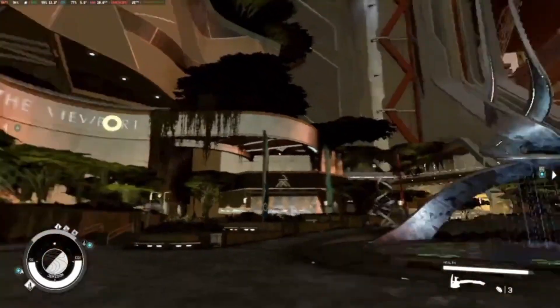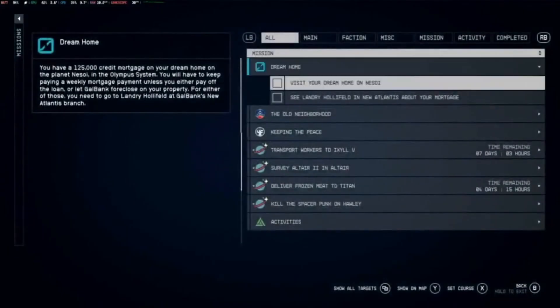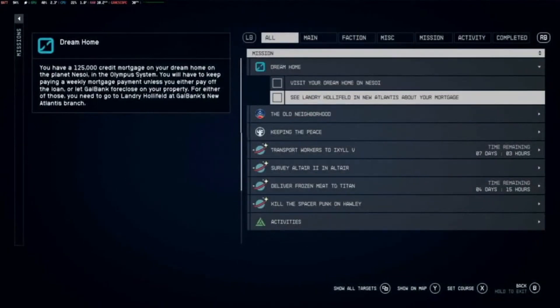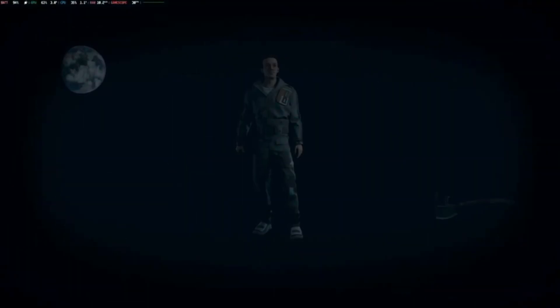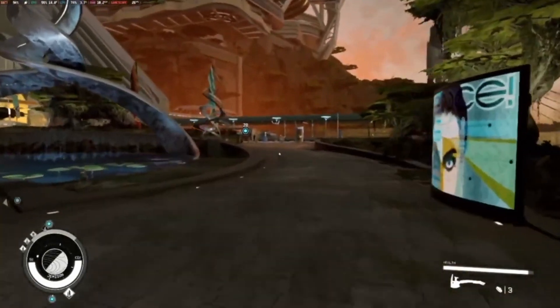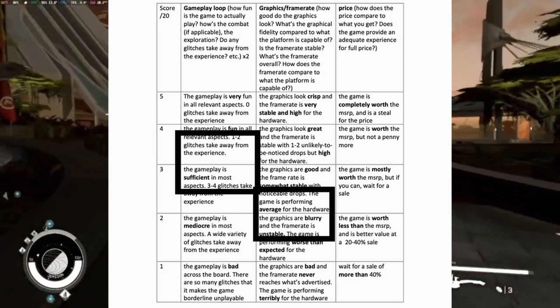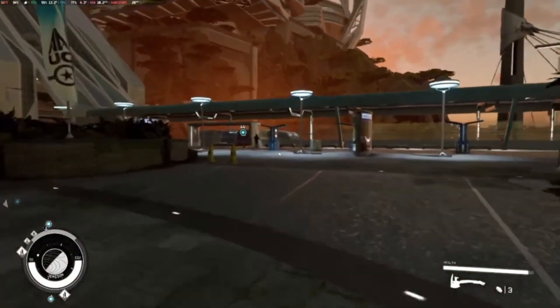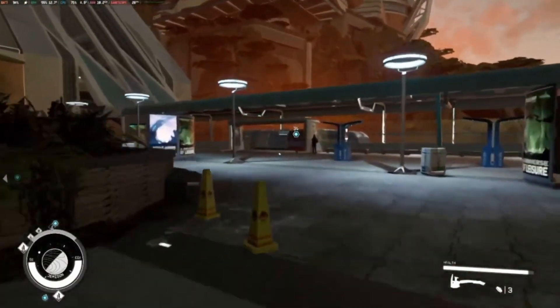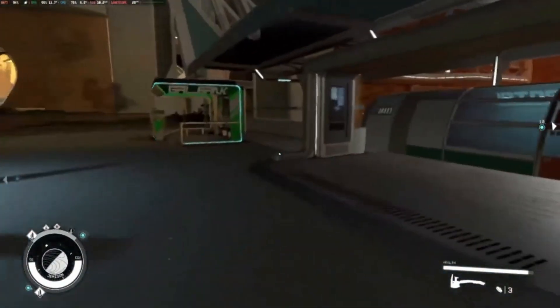I'm ready to give a graphics and performance score. Outside of the NPCs, the game looks great, but performance is less than I'd expect for the Steam Deck — especially compared to what the Essentials mod achieves. If Cyberpunk can look as good as it does on the Steam Deck, there's no reason Starfield can't either. I give vanilla Starfield a score of 2.5 out of 5 for graphics and performance. With the Essentials mod included, the score rises to 4 out of 5.